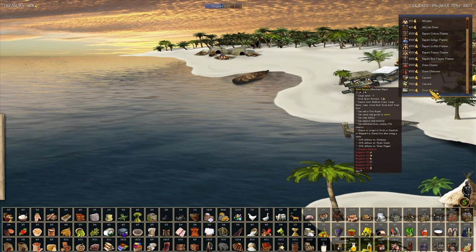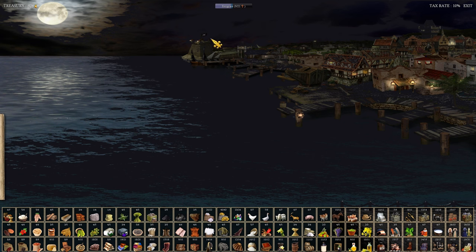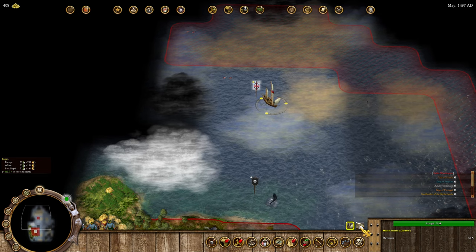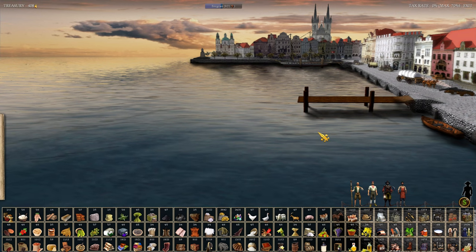You can also buy slave barks which have five cargo space but cost nine thousand gold. They have the benefit of being able to sell to the third market which is Port Royal, but they can only carry goods or slaves. Let's check out Port Royal - you can't actually interact with it without somebody there, but this is where you buy pirate ships and smuggler ships. With selling the sugar in Europe we would get 668 gold, which is not enough for the provisions I need.